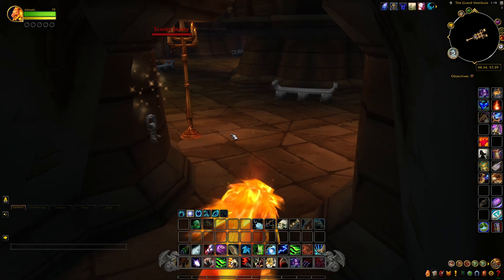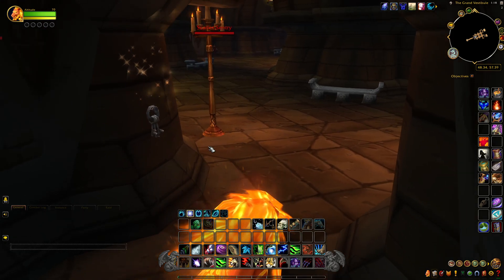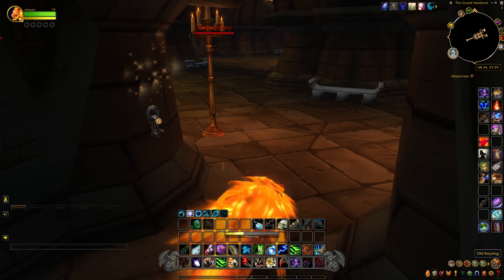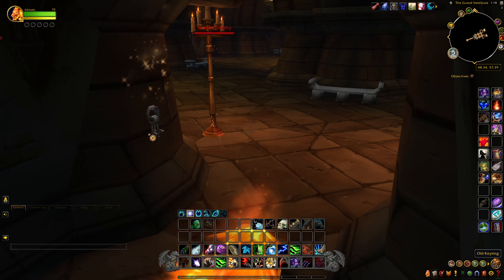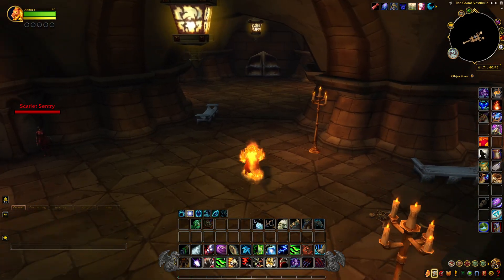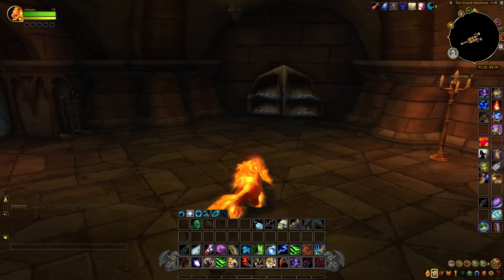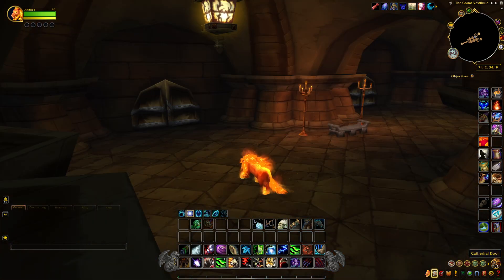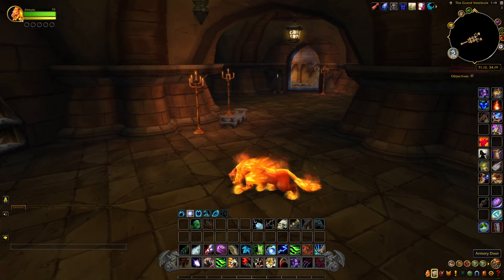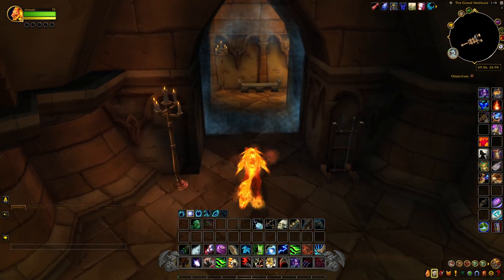To get into the Old Scarlet Monastery, you want to hit this key chain after you've got the Scarlet Key and completed the quest. I'm assuming everyone knows how to do that. Where we're going to start is the Graveyard right here. We've got the Graveyard, the Cathedral, the Armory, and then the Scarlet Halls which is like the library. We'll go into the Graveyard first.